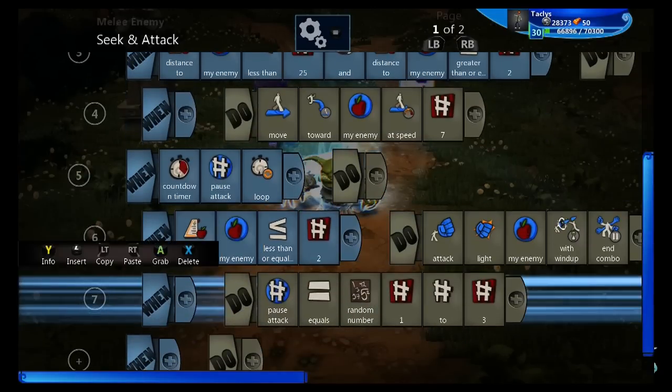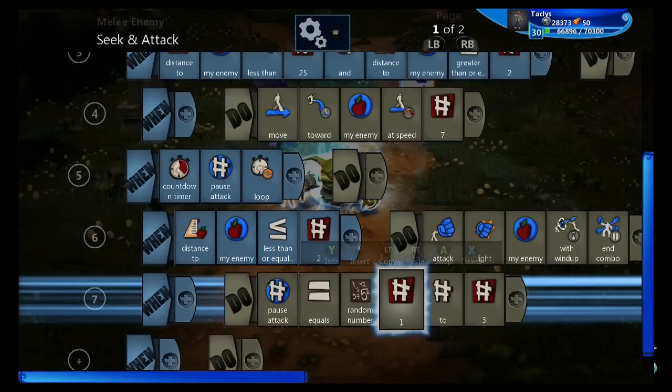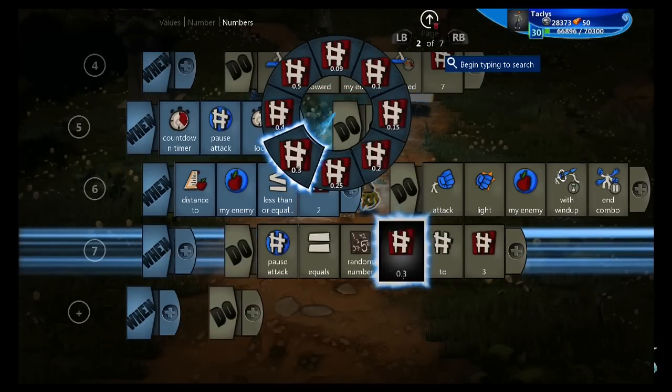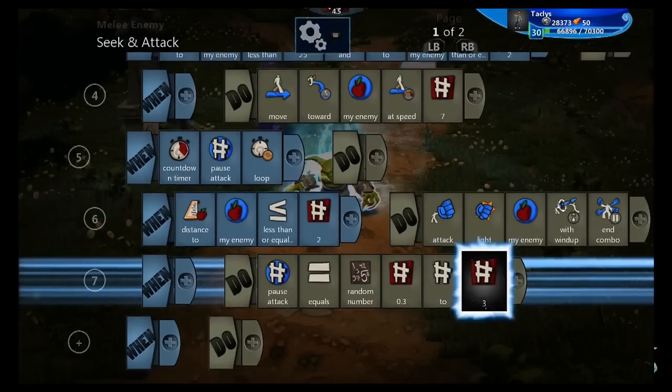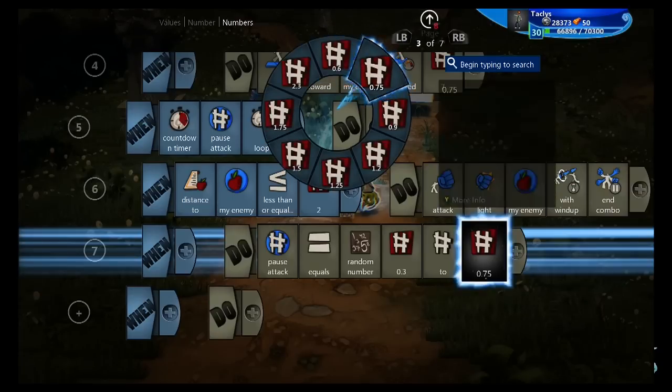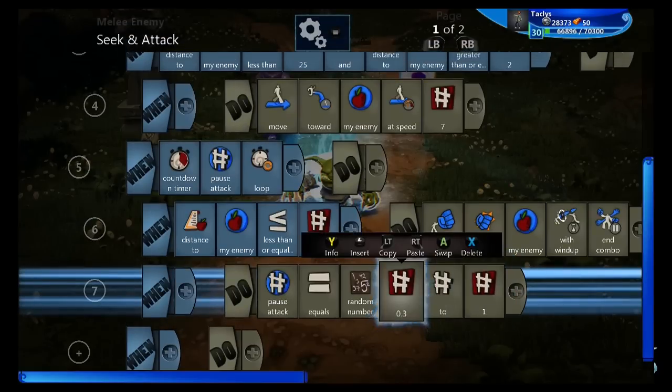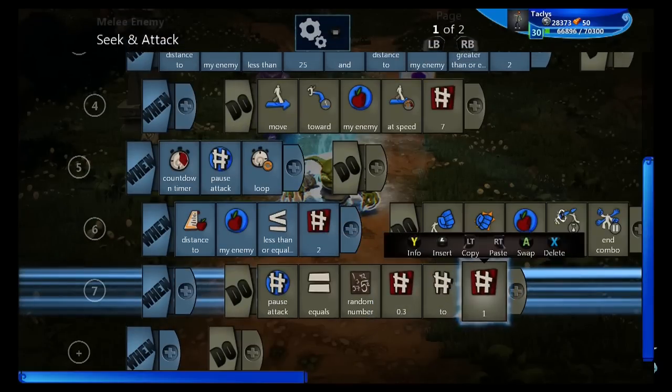Then for the pause attack, first we're going to modify how fast this person attacks. One to three is pretty slow. So we're going to put point three, which is near instantaneous, to one. This way the attacks come fast and quick without a lot of break in between. The most break you'll ever get is one full second, which is not much.